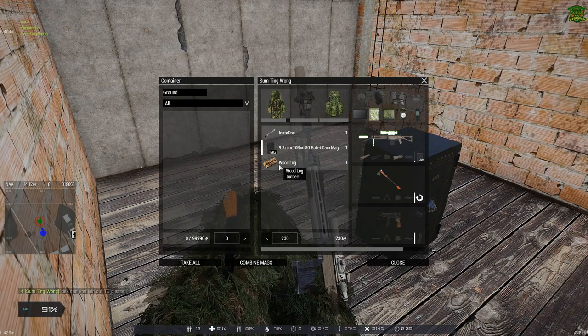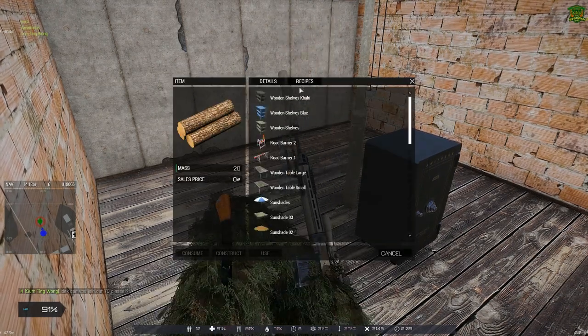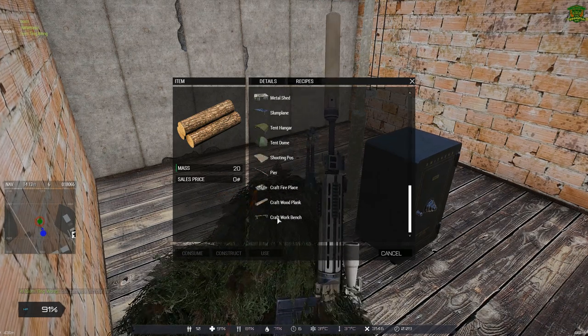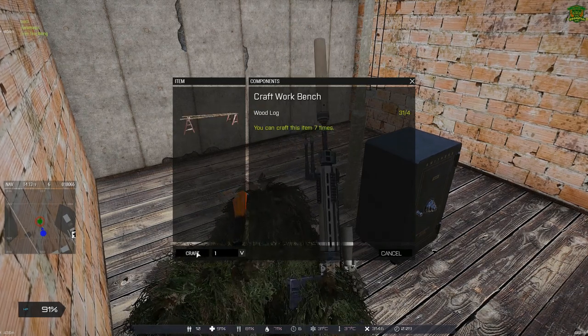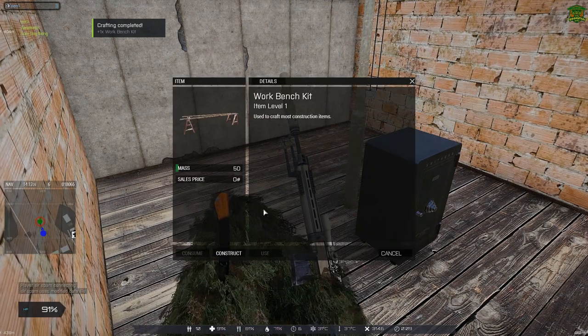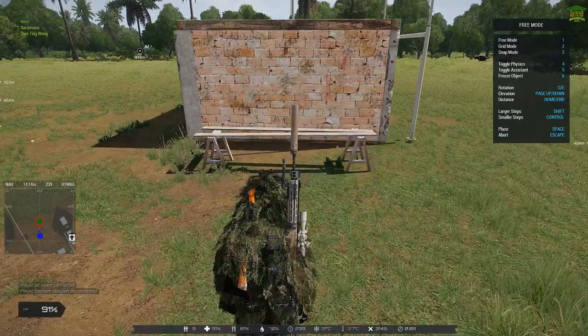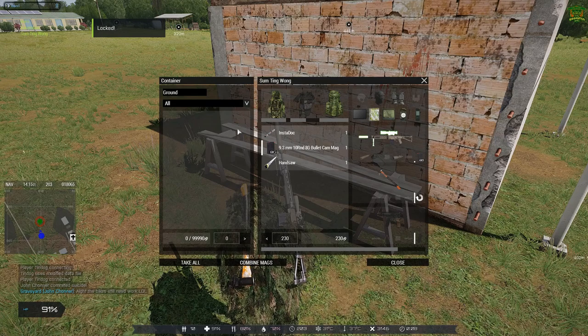First thing you need is a wooden craft bench, so using a couple of logs, hitting the recipes up the top, scrolling down to see craft bench, craft one of them, and then we'll go ahead and place it outside. With the craft bench in your inventory, hit the construct button, move around to where you want to place your crafting bench, and then hit space bar to accept the position.